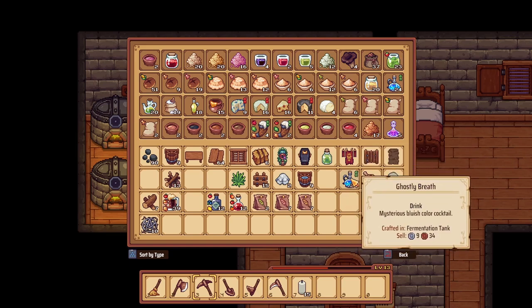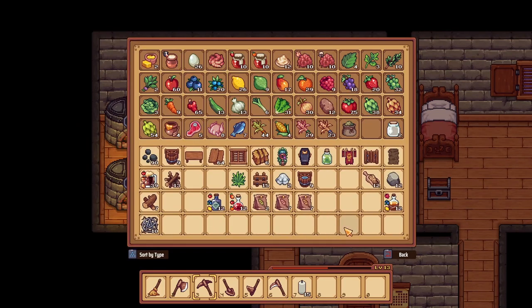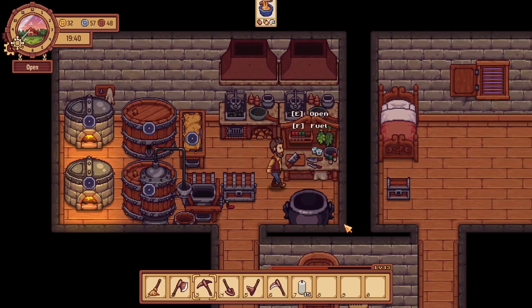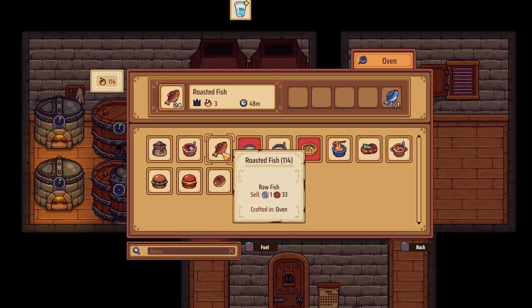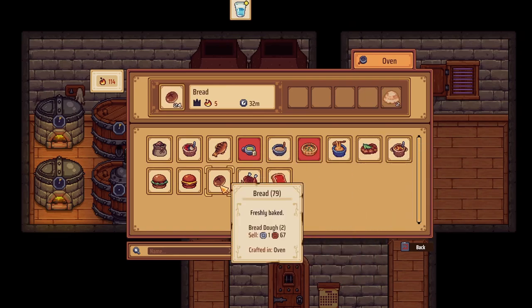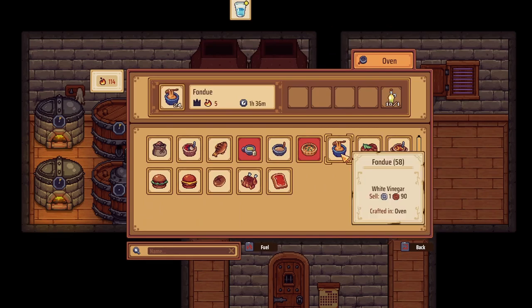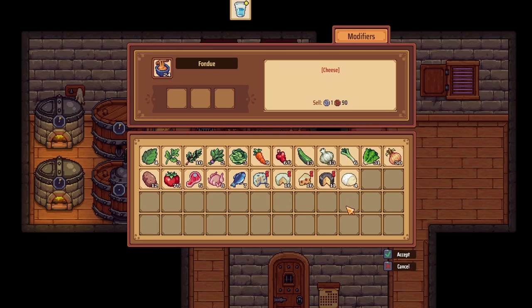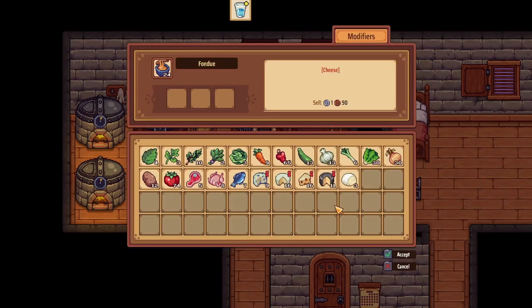We wanted to put the ghostly breath in there. Okay, we have 48 ghostly breath, five afterlife essences. How many limes do I have? Only 9? Well, well, well. What type of food is going low? Cheeseburgers, but we still don't have enough cheese. Mozzarella — tomato, lettuce. That's completely weird, never mind.